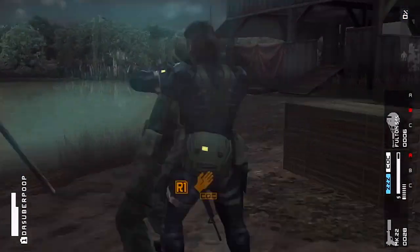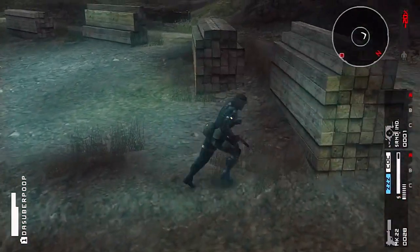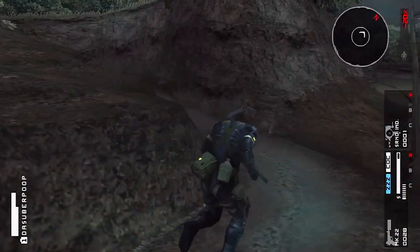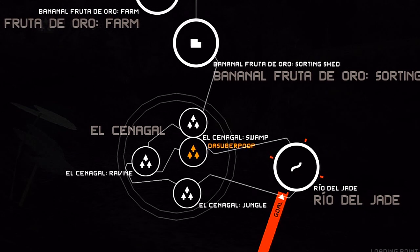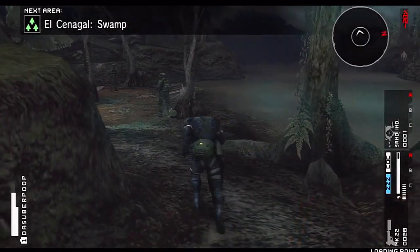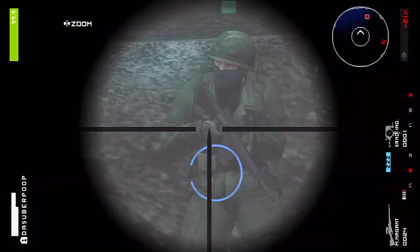Hopefully we don't raise any alerts. I could definitely end this mission here and I think I'd get an S-rank since we're going through pretty fast, but we're going to continue to go into other areas and explore everything this mission has to offer. Zdornov could be in any one of these areas - from any of the El Senegal areas to the bananal fruta de oro, the sorting shed - he could be there. Freeze! You ain't seen nothing! Take one of these right in your chest - take your nap.